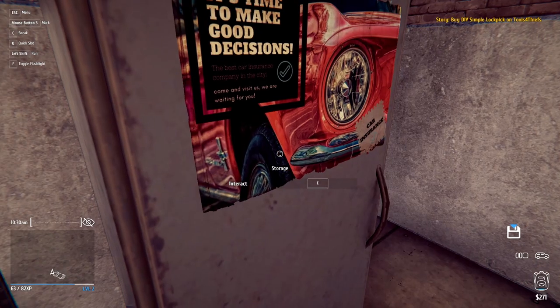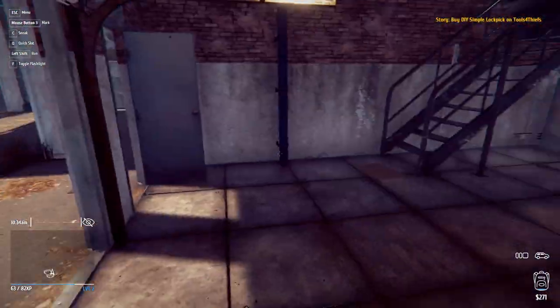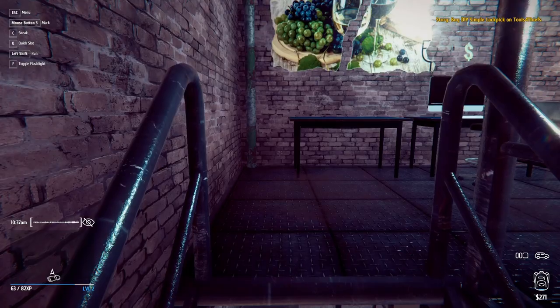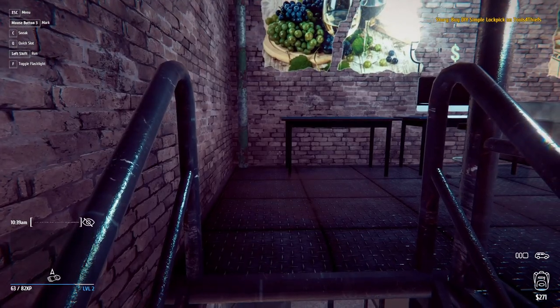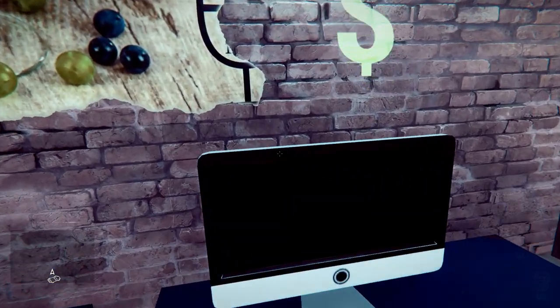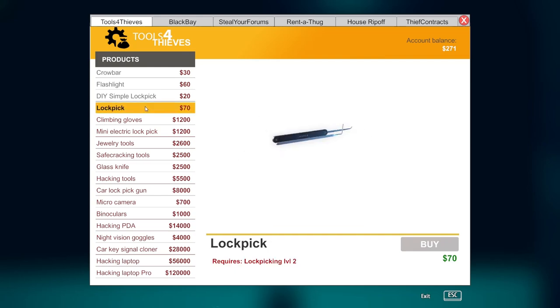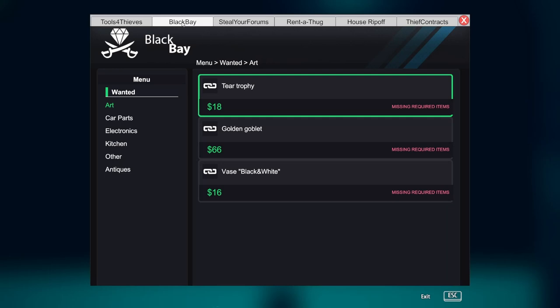Let me close this out and go upstairs. My car is right out front but it's still daytime, so I'm going to take a nap. The mission says: buy a do-it-yourself simple lockpick on Tools for Thieves. Let me go to my computer — I think they have Tools for Thieves here. Lockpick is $70... it's not letting me buy that. Let me check Black Bay — no, that's not it.